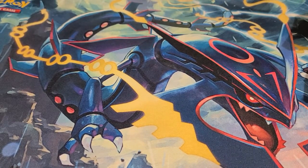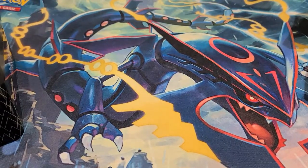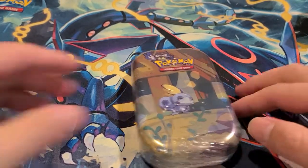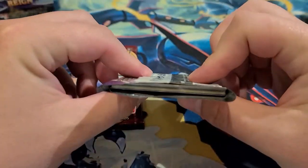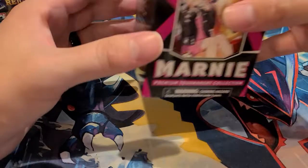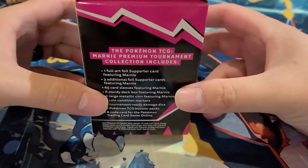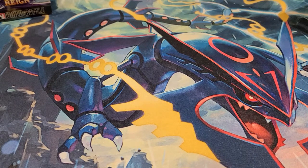We have a Shining Fates Cramorant box with six packs, a GX Tag Team tin with four packs, a mini tin with two packs and a coin, a Chilling Reign Build and Battle box which is usually for pre-release with two random packs — this one came open, so curious to see what's inside — and the special premium tournament collection box from Marnie with seven packs and a special full art promo card. About 25 packs total.